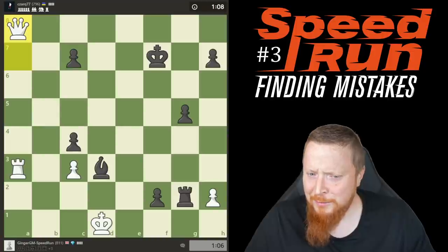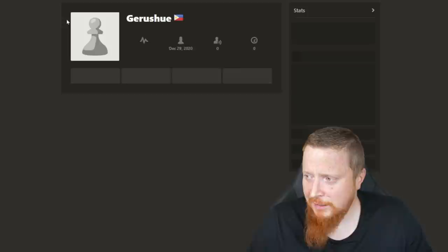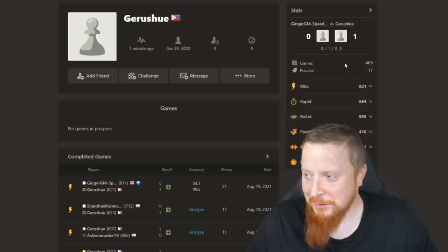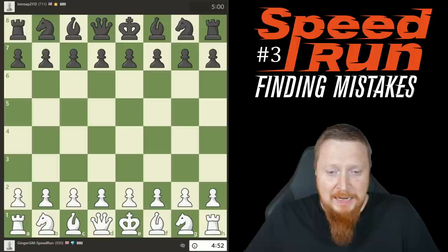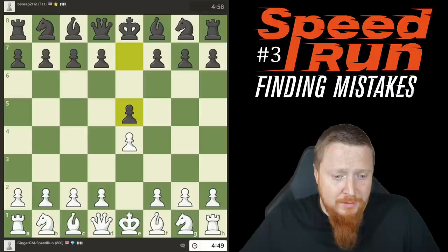Welcome to another speed run. I'm going to take you through a rating range of about 800 to 1000 — this is the first of this series and we're going to move up over time. The idea is to basically look at the standard mistakes that people make around certain grade boundaries.